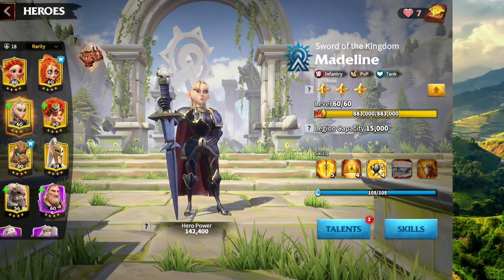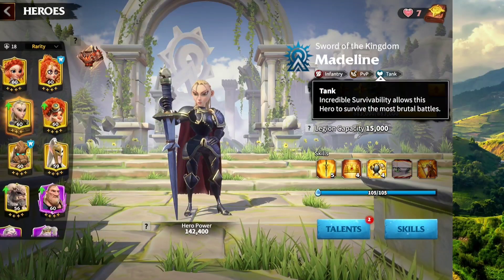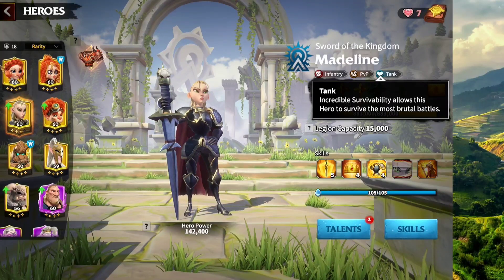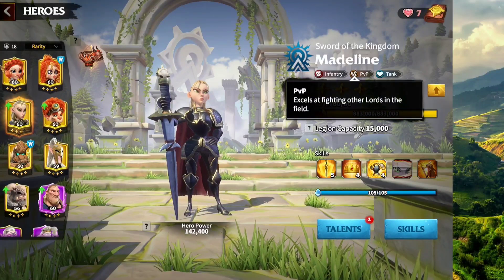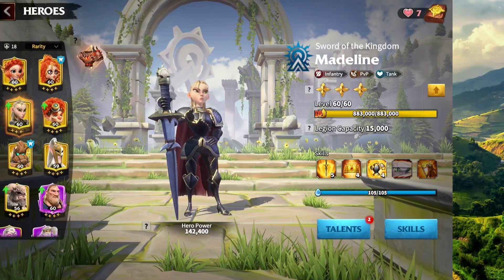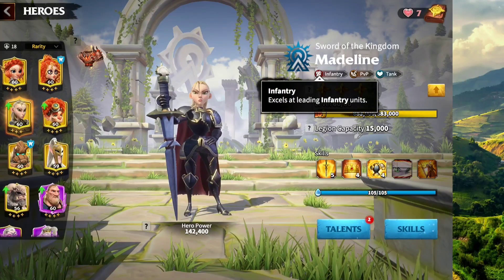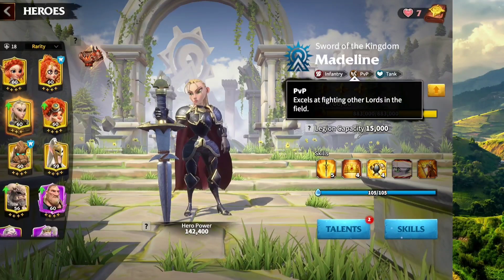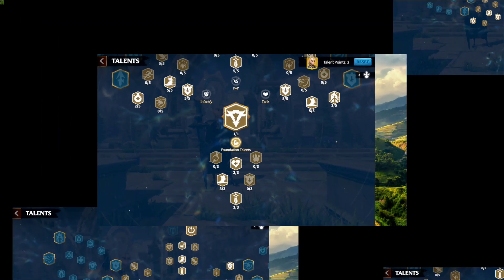Let us discuss some talent tree variations you can use for Madeline. She has Infantry, PvP, and Tank. It's gonna be difficult picking which one to go with. You can go full Infantry and then half PvP or half Tank. You can go full PvP with half Infantry or half Tank. You can go full Tank with half PvP or half Infantry — it's gonna be tricky trying to pick one.